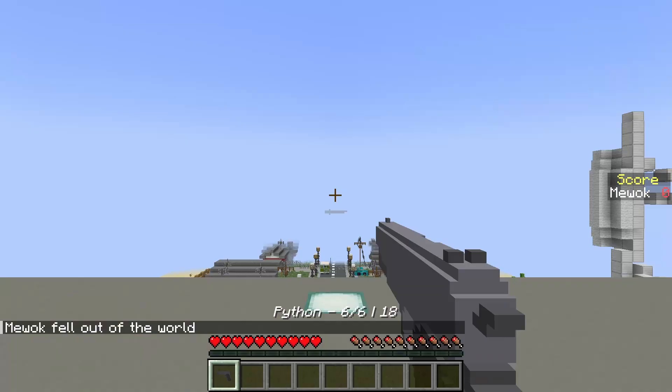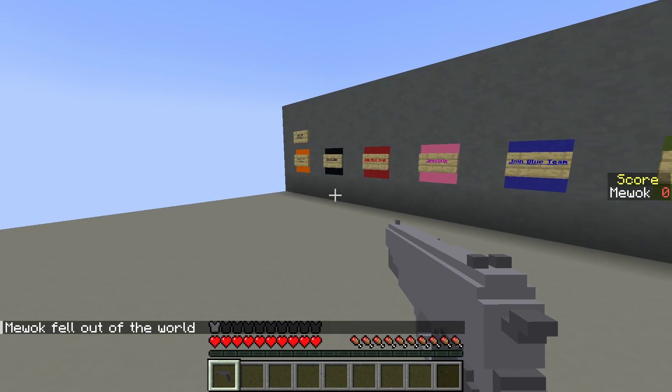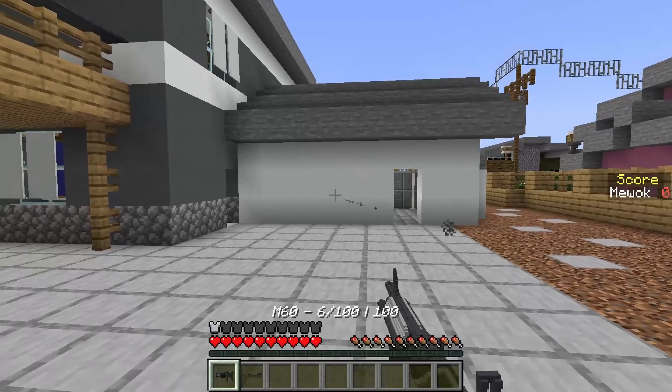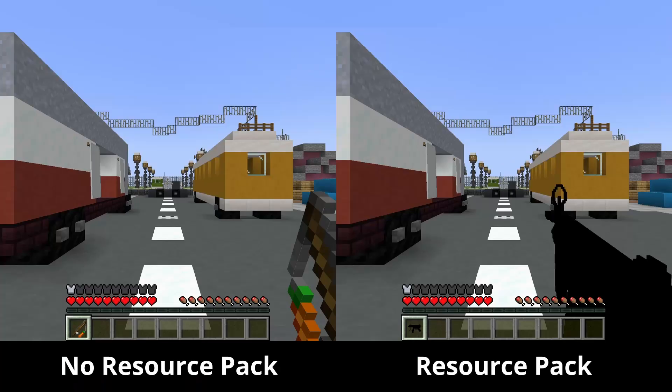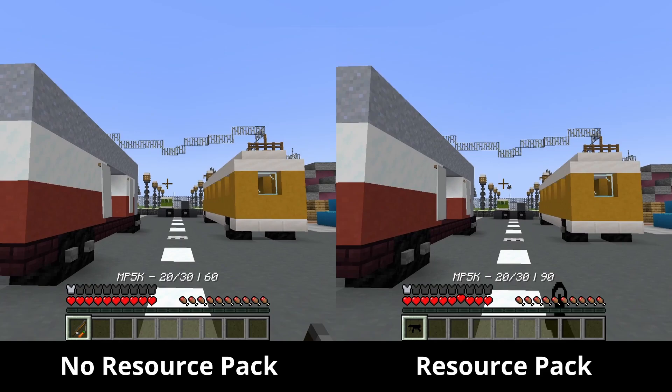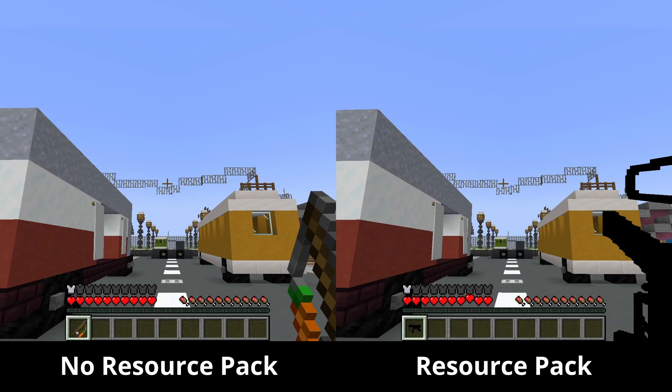Lastly, if anything goes wrong, you can always use the slash kill command to return to the main hub, and then you can press the reset map button to reset the process. Before we move on to how to set up the datapack, I wanted to mention that it is highly recommended that you play with the accompanying resource pack, otherwise every gun will just look like a carrot on a stick, and you won't know when you can fire and when you're actually reloading.